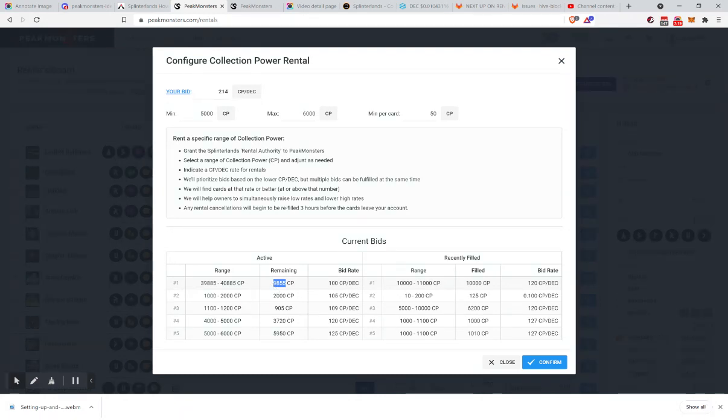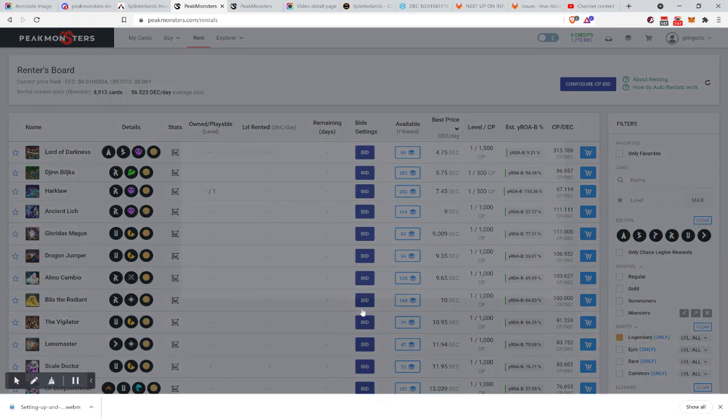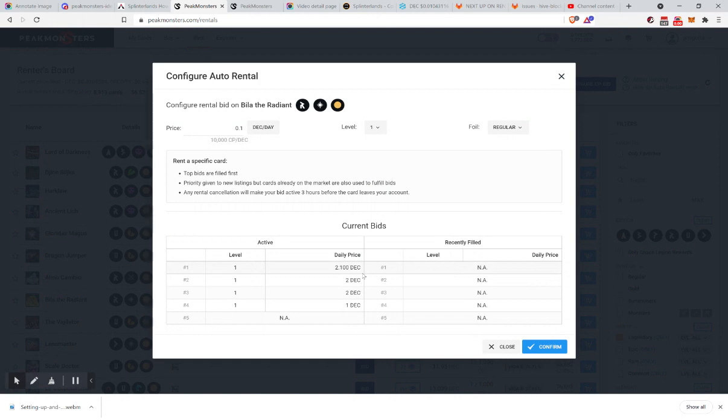You could literally divide this by 100 — so 98.55 divided by 100 means something like 98 DEC is what they're willing to spend for the remainder, which was around 400 DEC per day. These are very high rates. What we're hoping and expecting is that owners will start listing their cards again at a good rate — they'll see these bids and realize someone is willing to rent a Bela the Radiant for 2.1 DEC.